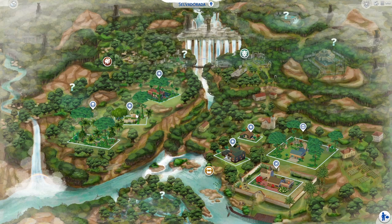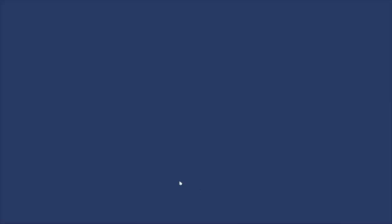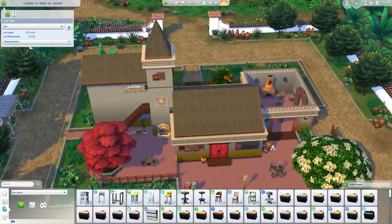These are completely rebuilt and renovated, also over here. The national park has gotten a little bit more wild. We have Cantina — I don't know how to pronounce that, I'm completely mispronouncing it, I'm so sorry. This one I changed a little bit — gave it a different kind of color and whatever.